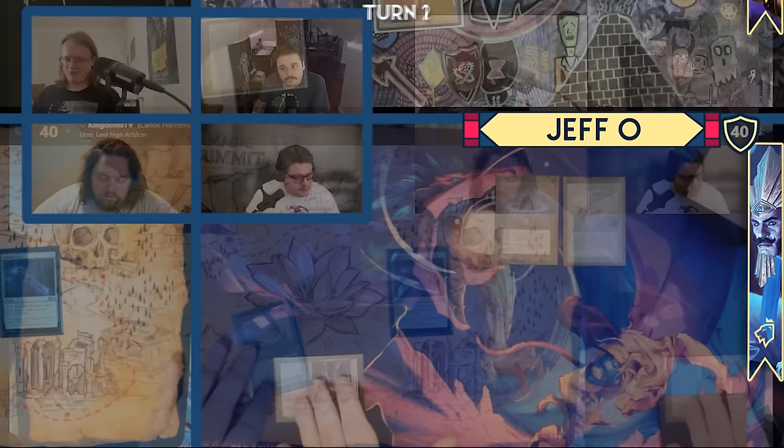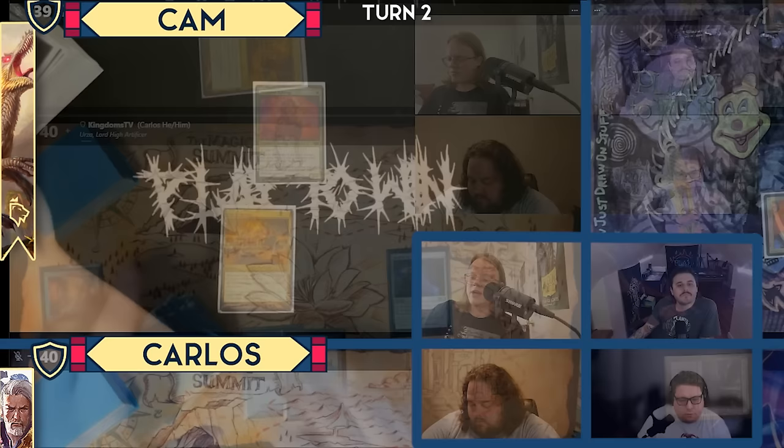Untap. Prismatic Vista. I'll pass the turn after that. I'll get a draw. I'll play a Snow-Covered Mountain and pay two for a Grim Monolith as well. Mystic Remora — you can have it. I'll pass the turn.